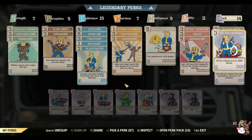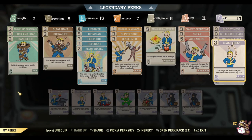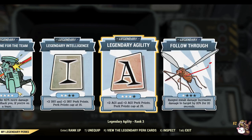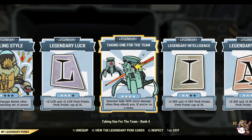So overall, there is the build. Let me know if I've missed anything out. I think it's really, really good fun. In terms of Legendary Perks as well, I don't really use them at the moment but I really need to. Follow Through apparently is really good for this sort of build, and of course Taking One for the Team for the extra damage.